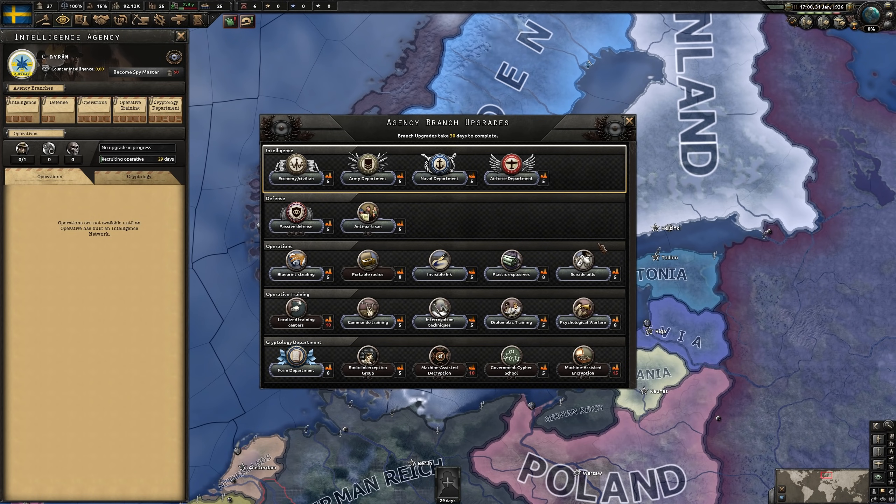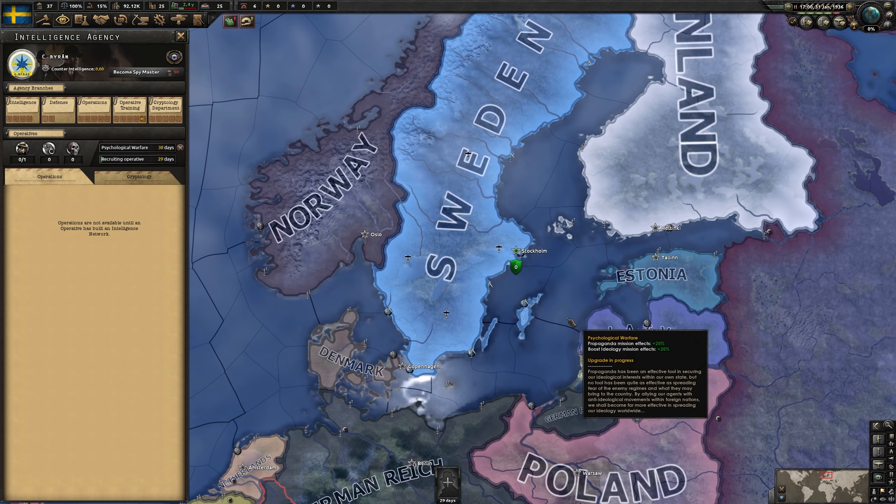We will be upgrading our agency five times — that will allow us to have two espionage slots. Good ones to pick would be psychological warfare. Boost ideology and propaganda missions are very nice, especially for the purposes of the guide. Other ones: the invisible ink is pretty nice, commander training is not bad. Just get the important ones I mentioned and then fill it out until you get to five.